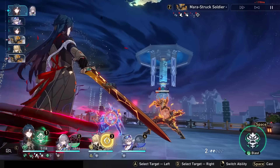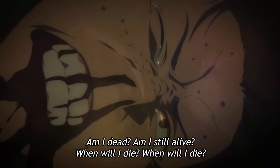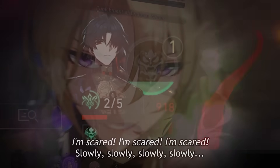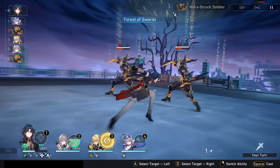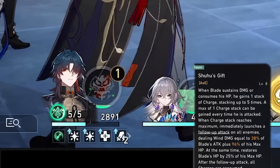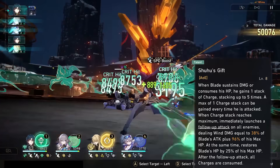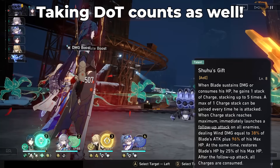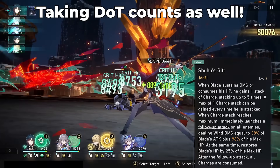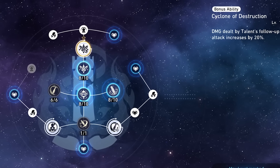Blade's talent and ultimate are the sustaining parts of his kit. His talent makes it so that every time he takes damage or drains HP from himself, he gains 1 stack. When he hits 5 stacks, he launches an AoE follow-up attack based on his attack and HP that hits all enemies. When it hits, he restores 25% of his max HP and starts from 0 stacks again. His skill and enhanced basic attack both consume HP, so you get 2 stacks in 1 turn from those in combination.